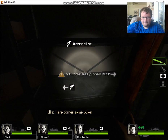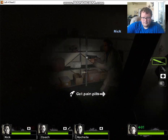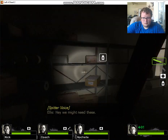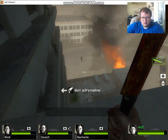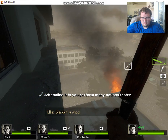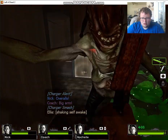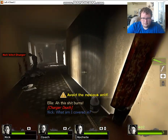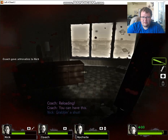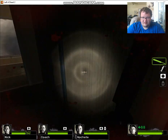Here comes some puke. Reloaded. Hey, we might need these. The zombies will be nasty. Yeah, so that was the spitter — they can actually spit acid on you. The spitter is one of the nastiest zombies there is.